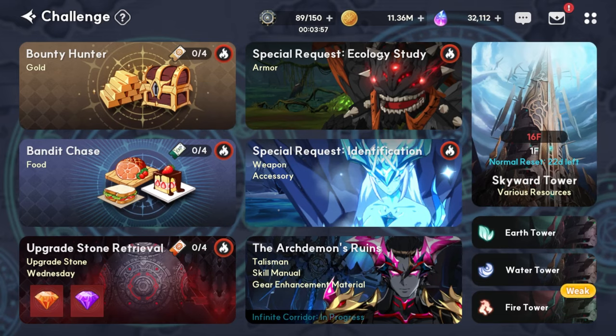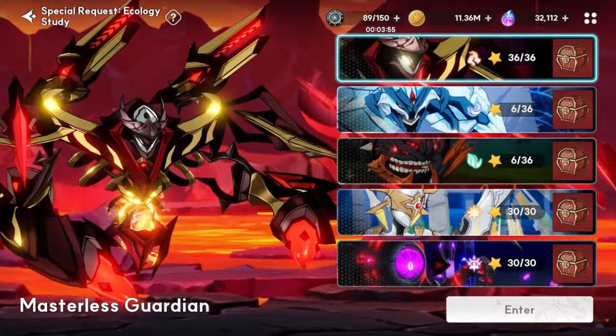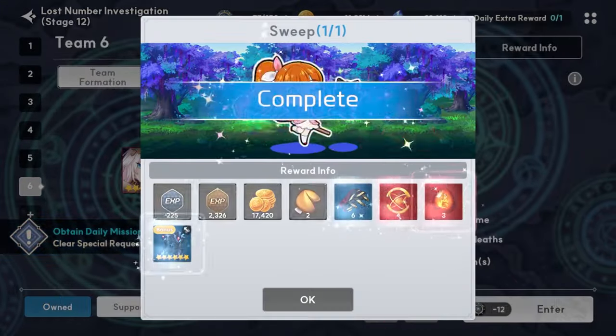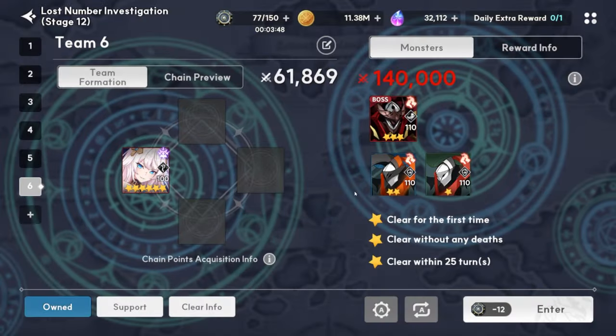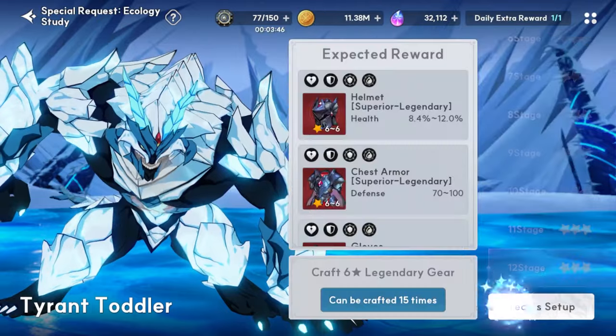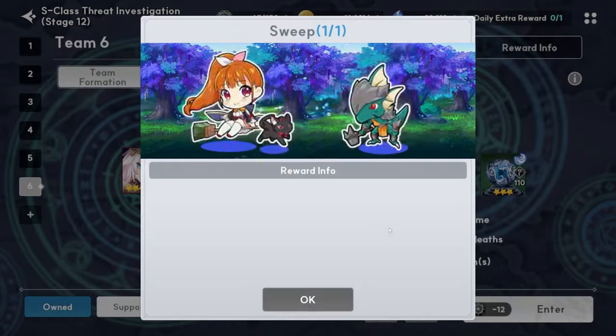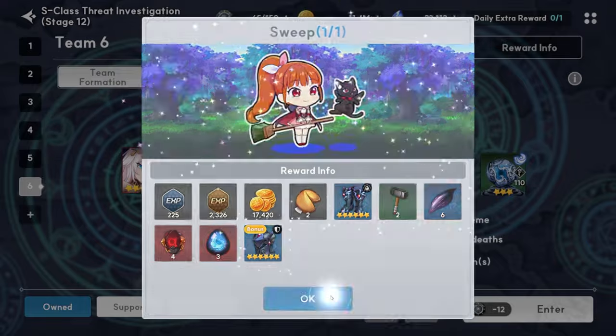Next up are the gear dungeons: ecology study and identification. For these ones, you just want to use clear tickets on the highest stage you can restart on for every single one. This is because every single one of these has an extra daily reward in the top right — if you just clear it once, you get a guaranteed piece of gear on every single dungeon you clear every day.